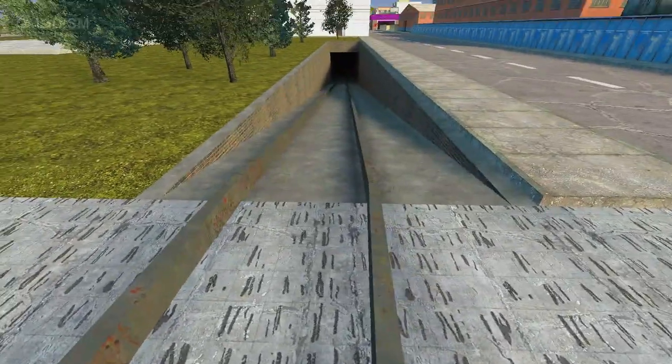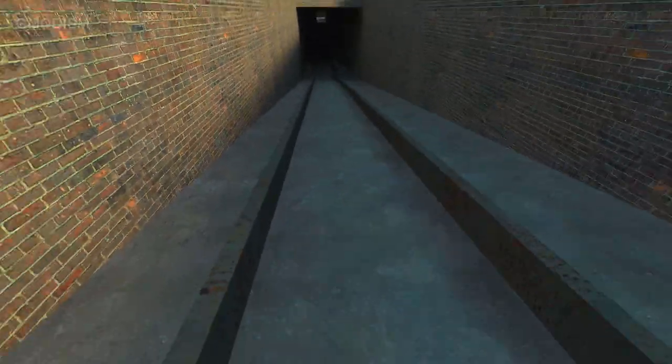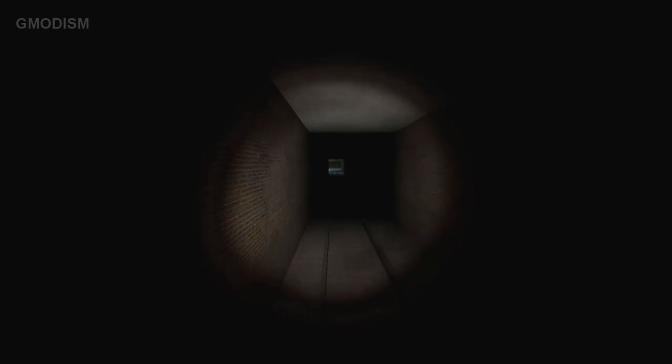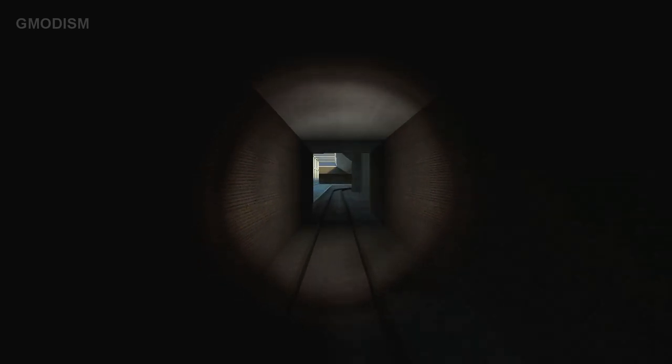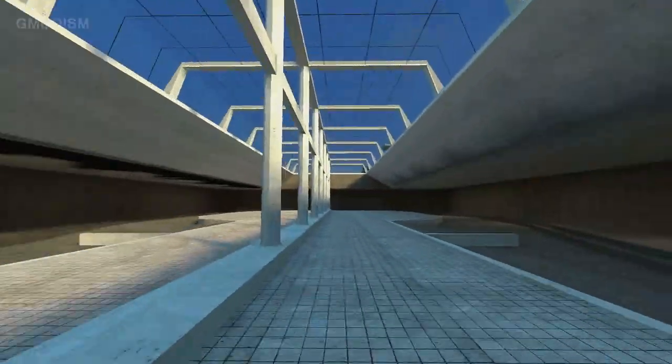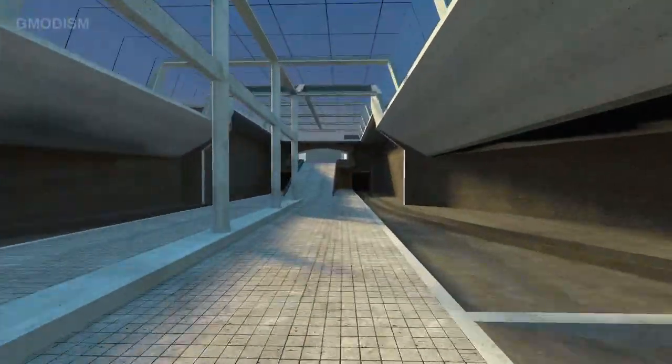Apparently there is something — I haven't tested this of course — but you can walk on them. Apparently they say don't use the railroad. I don't know why. Maybe it's laggy or something, or doesn't even work. It looks like it should work, but the map description says don't use it.